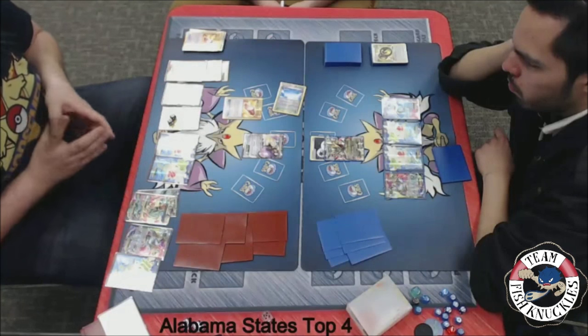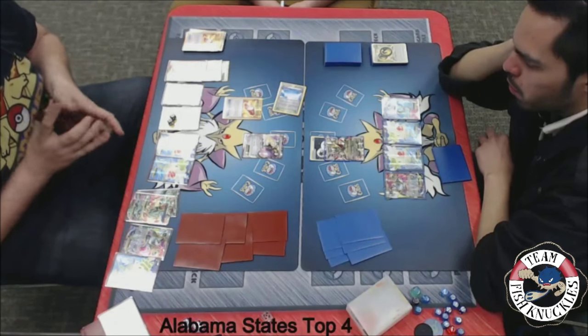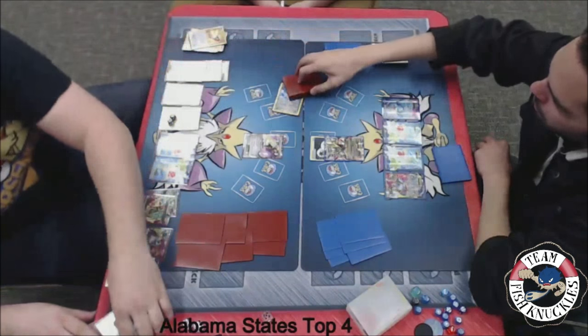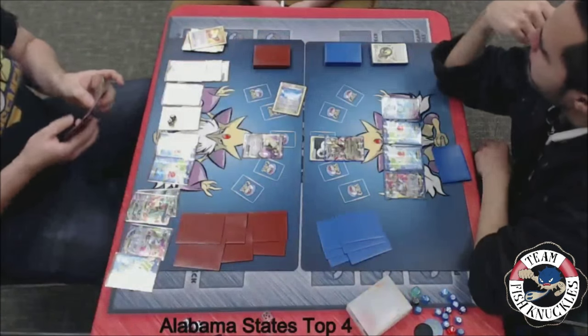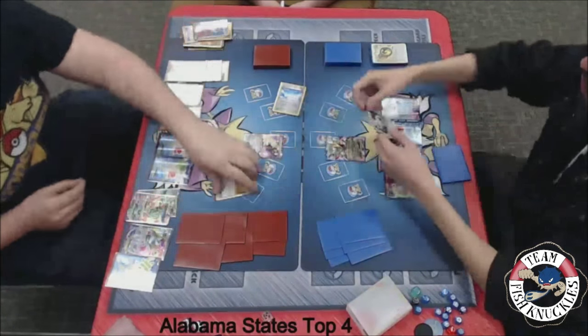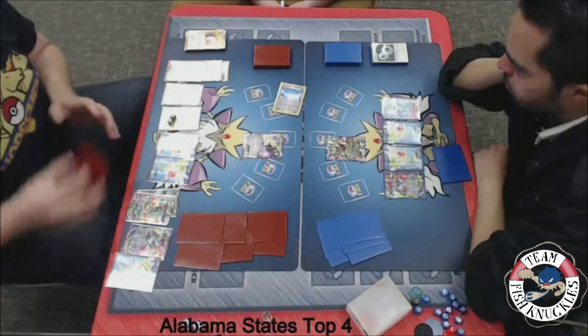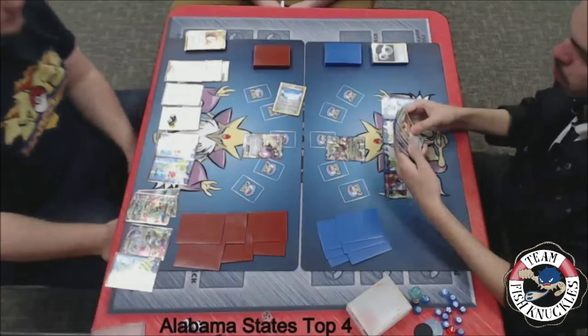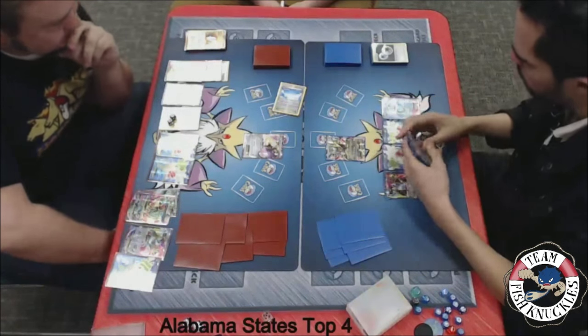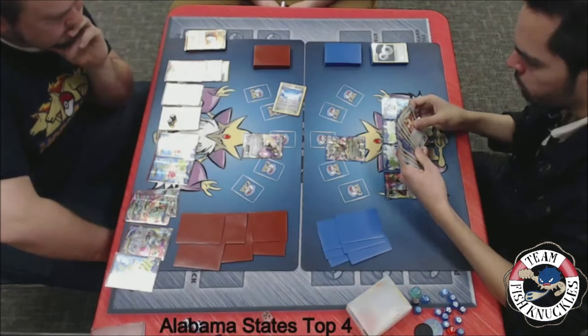There's a big glare on that one card so I'm not sure what it is. If it's a playable card he'd play it almost immediately — if it's a Switch he would have grabbed it quicker. There's a VS Seeker. Looks like he's going to use Seismitoad to discard that DCE off the Giratina, and we'll probably just see a pass on to Jose's turn. Things are not looking good for Jose — Blake has discarded two of his energies and Jose really can't attack this turn.